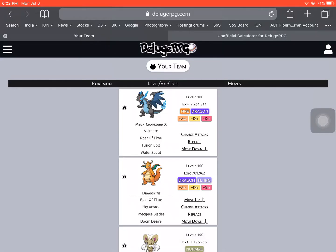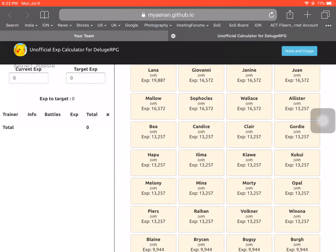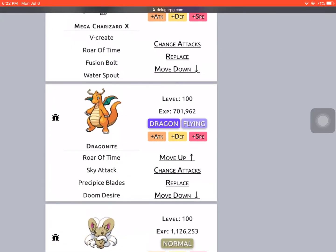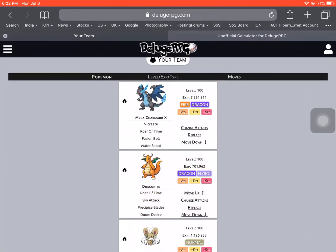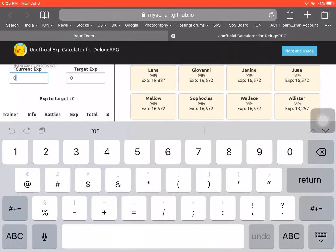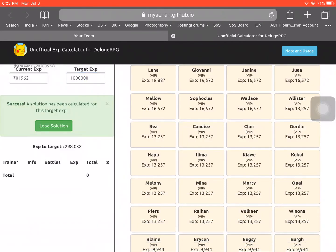Hey, how's it going guys, Emmy here. In today's video I'm going to be showing you how to get perfect EXP on any Pokemon on Deluge RPG. The first step is you need an EXP calculator — I'm going to link one in the description. I'm going to be getting my Dragonite, which has exactly 701,962 EXP, and I'm going to get it to 1 million perfect EXP. You type in the current EXP and the target EXP, and a solution gets calculated.